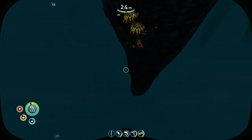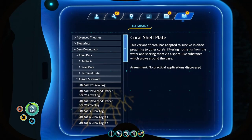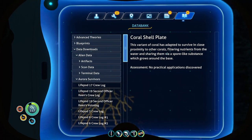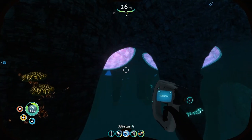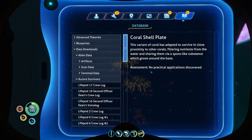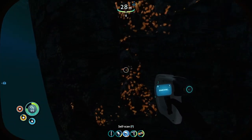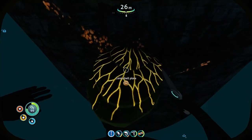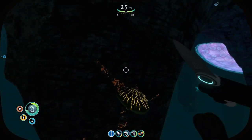You're not alive, are you? No, you're mushrooms. Coral plate — shell plate. Interesting. This variant of coral has adapted to avoid proximity to other corals, filtering nutrients from the water and sharing them via a spore-like substance which grows around the base — like a weird mycelium network based off spores.